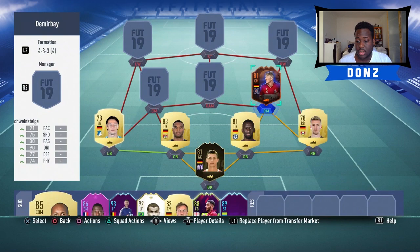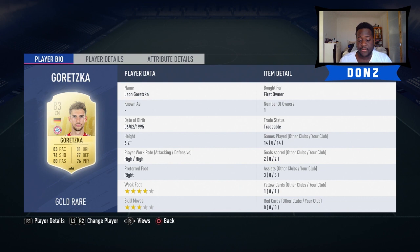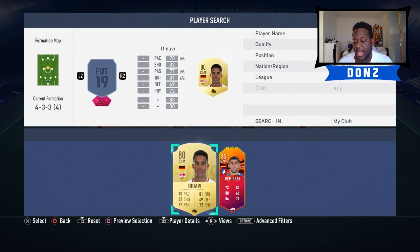Moving on to the next center mid position, we have Goretzka. He was great last year, four star weak foot, high-high work rates, six foot two, and his lowest stat is 74 which is shooting - really good all-round card. 86 stamina, not too bad. Really enjoyed using him as a box-to-box center mid - he's really effective on the counter attack as well with his pace. He's quite cheap at the moment too, so 100% go and pick up Goretzka.